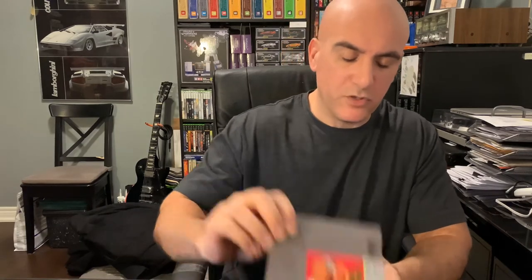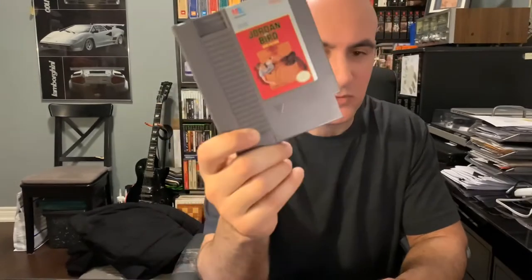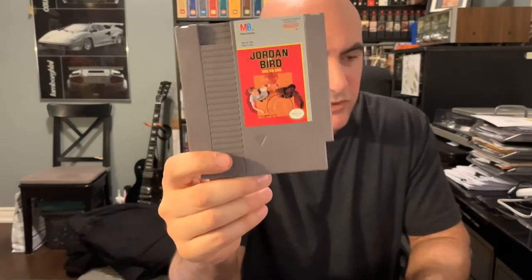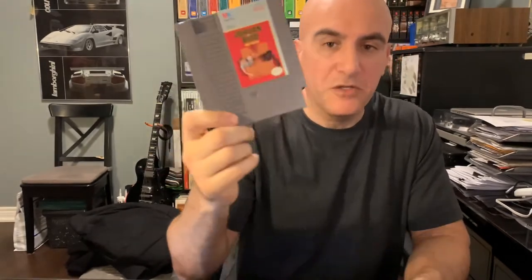Next is a Milton Bradley game — and at some point I might do a Milton Bradley NES game subset collection. This is Jordan vs. Bird: One on One, and it is a bad game. You play as Jordan or Bird going one-on-one against each other with a couple of different gameplay options, but it is very cumbersome and not enjoyable at all.